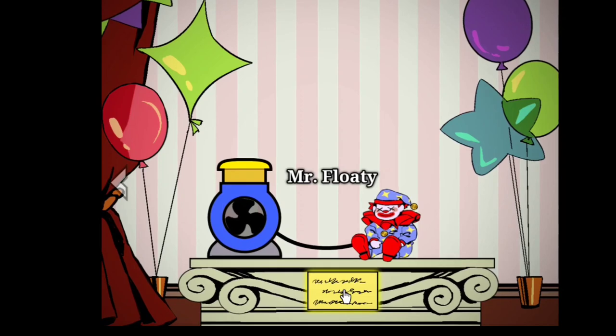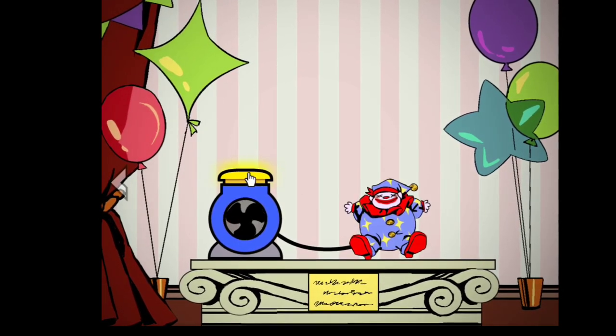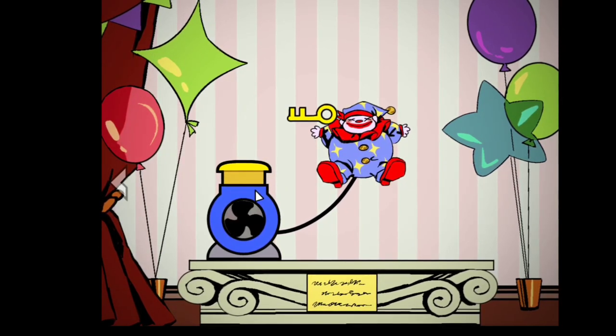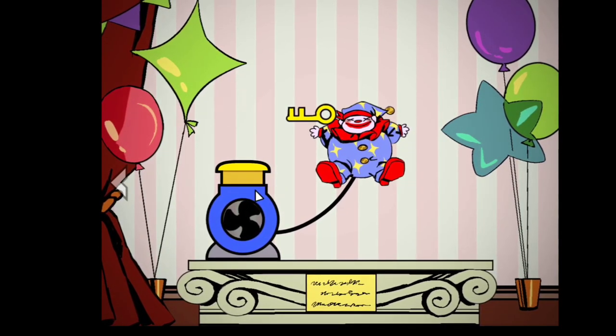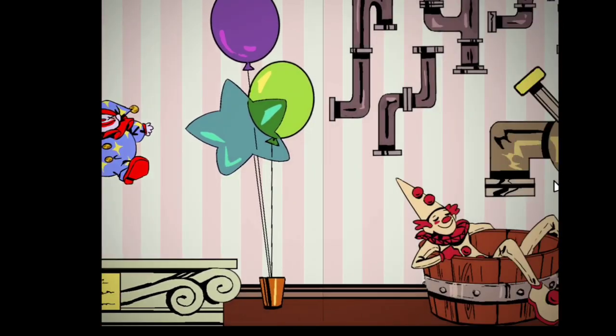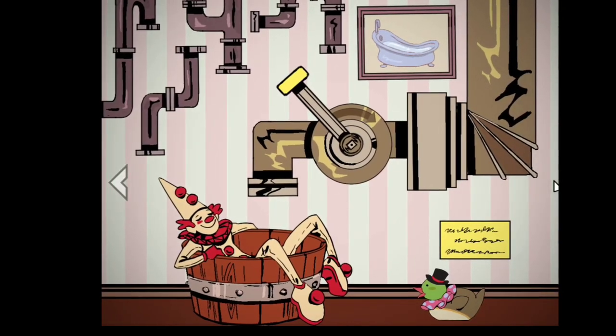What's this? Mr. Floaty - he's like a little balloon! So I pump him up and I'm guessing I'll - yep, I was just about to say I've got to wait for a key. And here is the key! So I've got to do things on every level to get the key to progress. Nice.